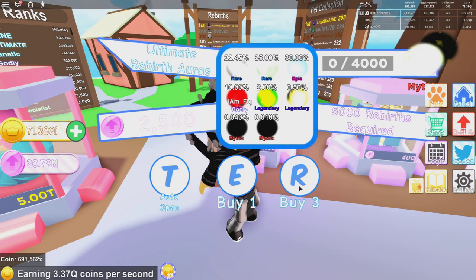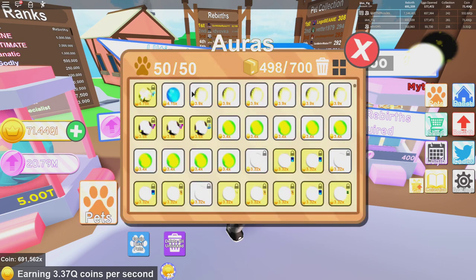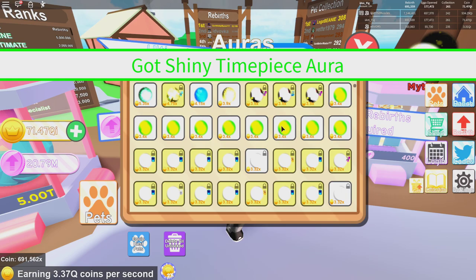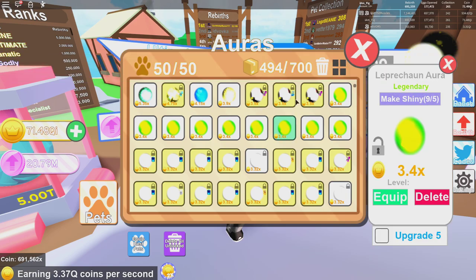I just opened a whole bunch of these ultimate rebirth aura boxes and I didn't get any of the mythics, but I did get a whole bunch of legendaries along with the epics and rares. As you can tell, I did get a shiny heart aura, and I got a whole bunch of the timepiece ones, so I can make that one shiny.